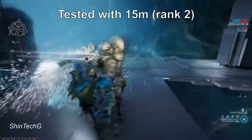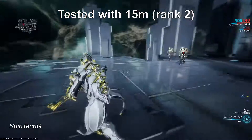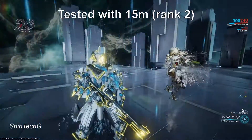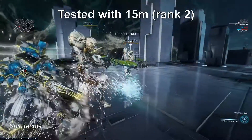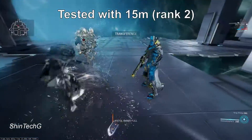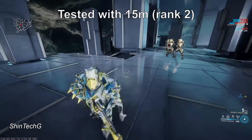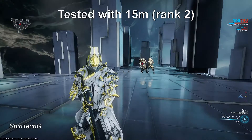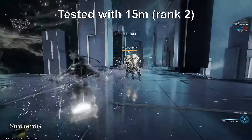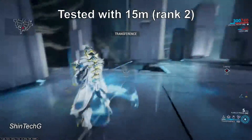Now depending on how far away the enemy is from you, you will have to use this multiple times to get them all the way to you. As you can see here, the enemies are pulled towards the center where your warframe last was when you use transference in. One set does not pull them too aggressively, so you may need multiple activations.